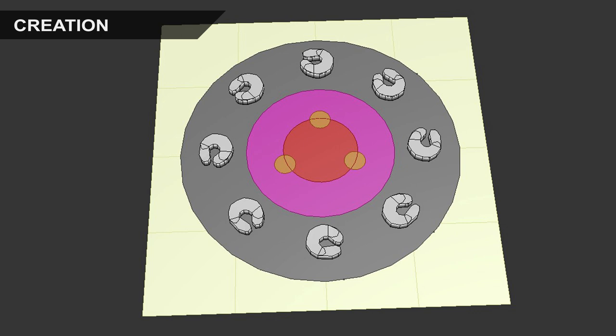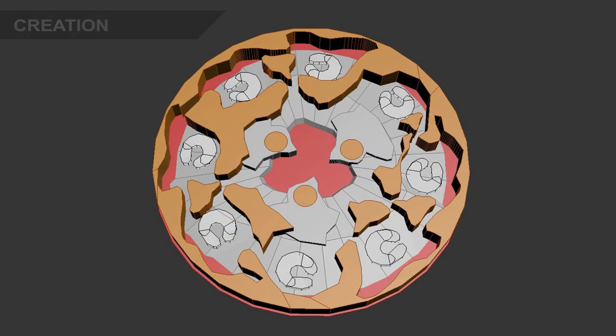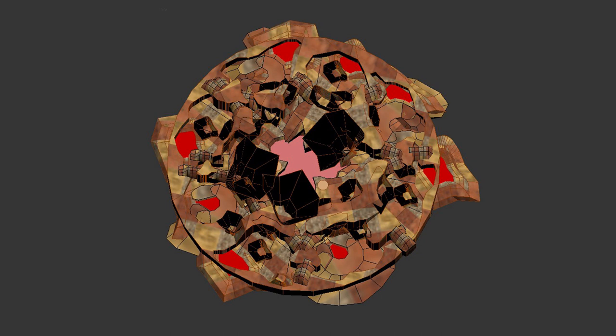The surface map is mostly done and now it's time to create the caves. Same as with everything, we started with basic models that are used to find good proportions and set the foundation for future iterations.